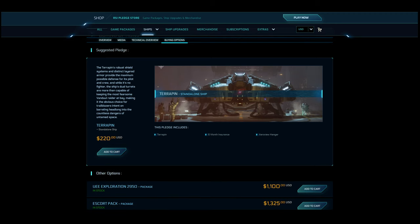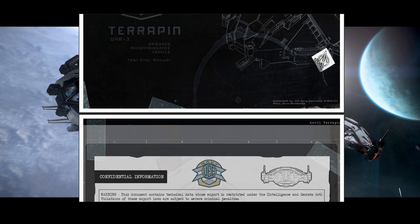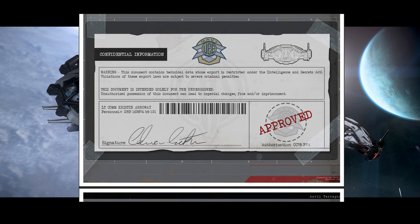Do all that and you will have a ship worth $220. Otherwise, folks, if you get this ship, play the CCU game until you can get it for $150 or less. That's just solid. You've got to pay $150 or less for this ship to be worth it. As it is now, I picture the Terrapin as exactly what it's meant to be: the tough scout.